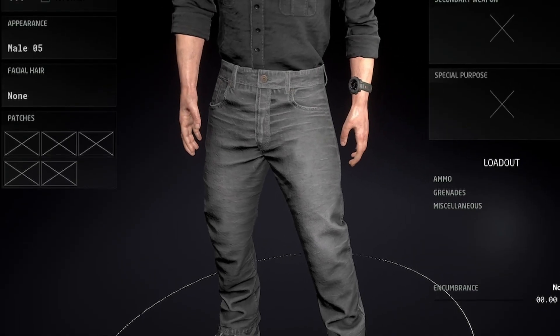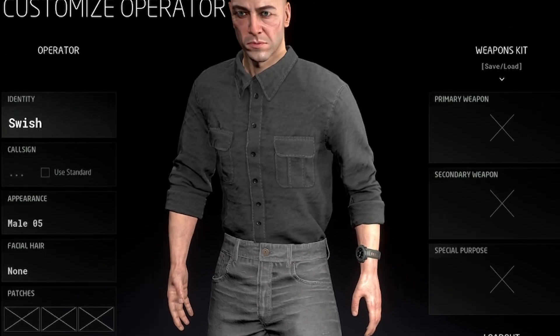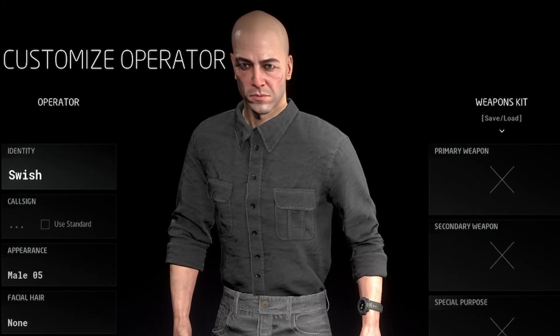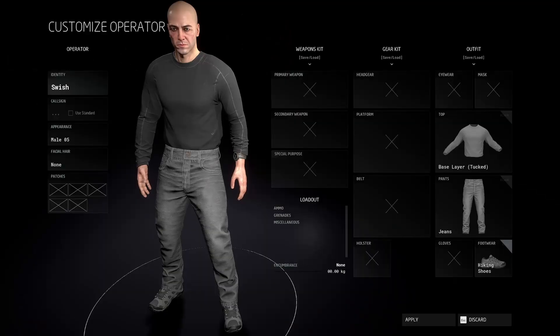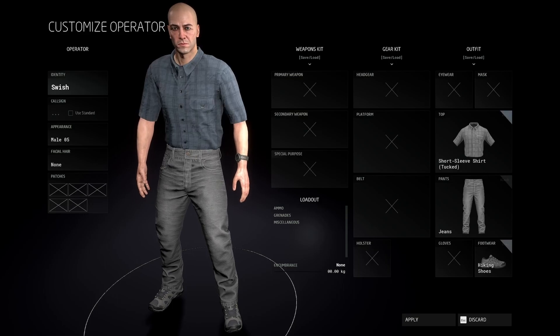So getting to the real exciting stuff — we now have, after long demand, tucked-in shirts. Yep, that's right. All your shirts you had before, you can now tuck them in. That's all we've gotten when it comes to clothing. I would like to see new colour options and maybe some colours worked on and updated. For beards, we have one beard. That's it — a little underwhelming. I'd like to see more beard options. I'm sure it will come in a later update though.